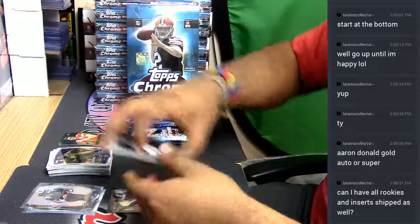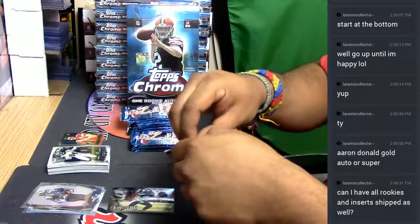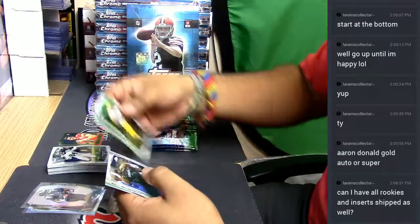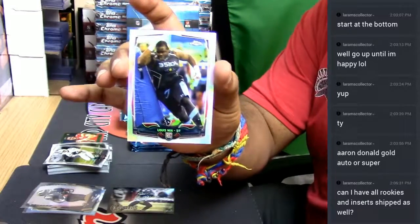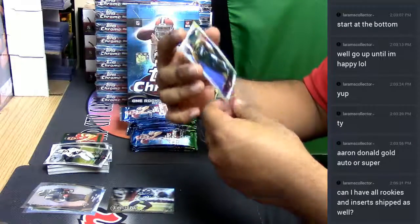We've got these base cards — all rookies and insert stuff. The base cards do not. Here we have Louie Nicks for the Texans, refractor. I got you, I got your Rams collector, I'll take care of you bro. Let's look that up. Let's see what else we have.